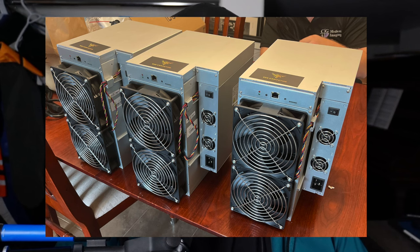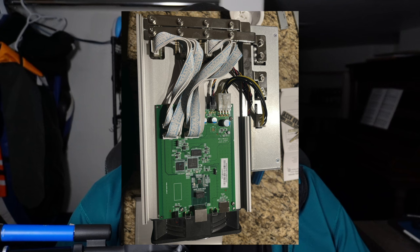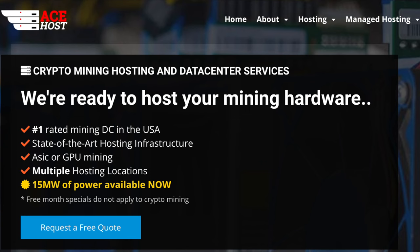At this point we'd been stable for a little while and wanted to expand, so we picked up three of B Computing's B2S miners. These things were massive at 2,900 watts of power draw per box. We had issues with one of those units as well — the power supply had just straight died. This was more troubleshooting, more money, more downtime.